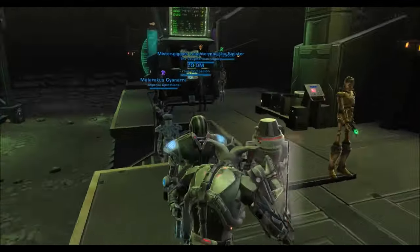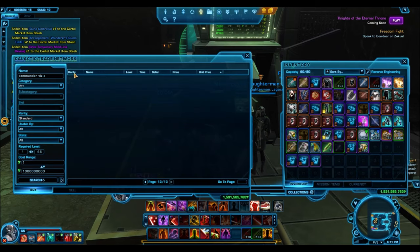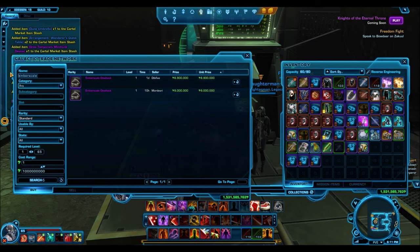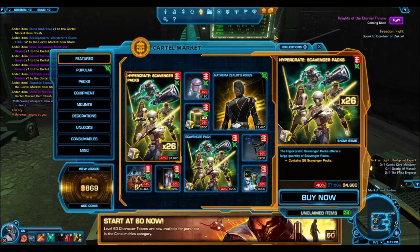I've learned that the trick to being happy about these pack openings is going with really low expectations. Senya's lightsaber is up there for 675 million and the emberscale dewback — I'm checking these now because these are items that dropped out of grand chance cubes. There was a glitch where grand chance cubes were actually dropping items from the scavenger pack. As of this moment anyone who opened the scavenger pack can't put their items on the GTN because of the cooldown timer.